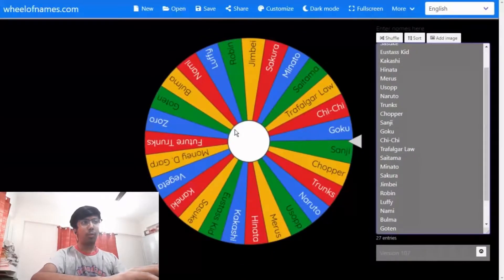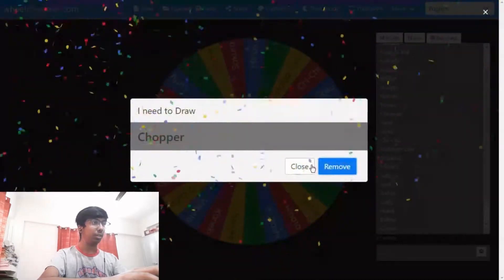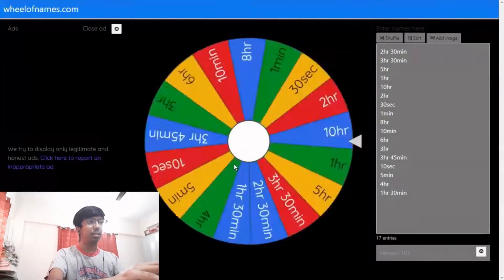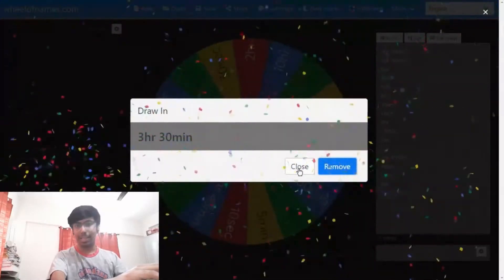Now for the second character I need to draw, let's spin the wheel. The second character I need to draw is Chopper. Now let's see the time — it's spinning and it lands on three hours and 30 minutes. So now let's begin.